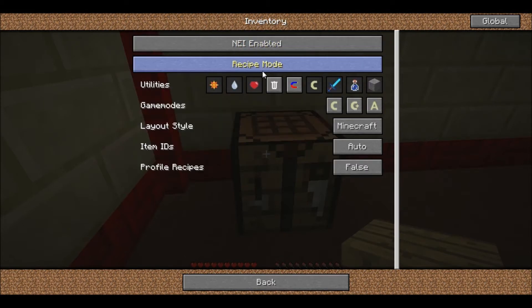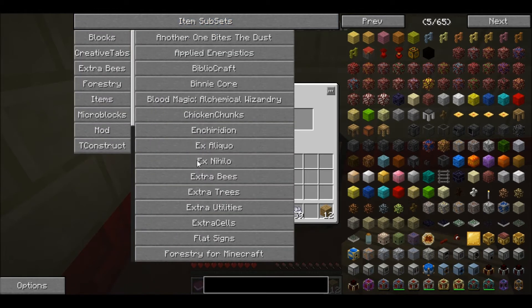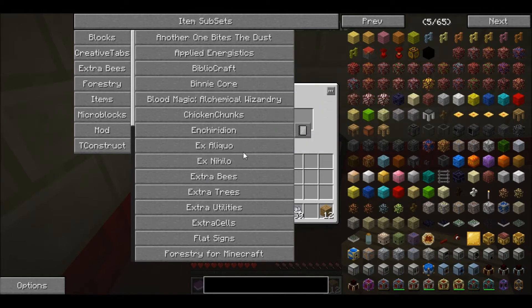One thing I am going to do before I click on anything - inventory, change that to recipe mod. NEI. Mods, this one.